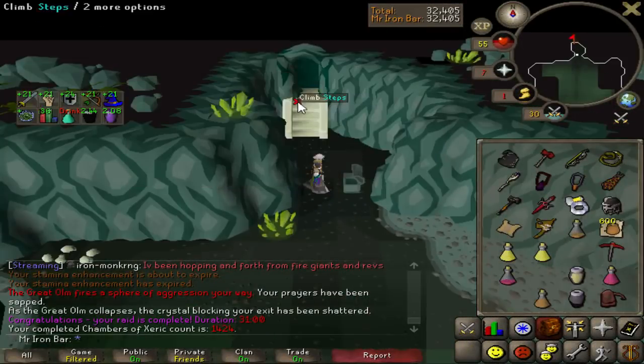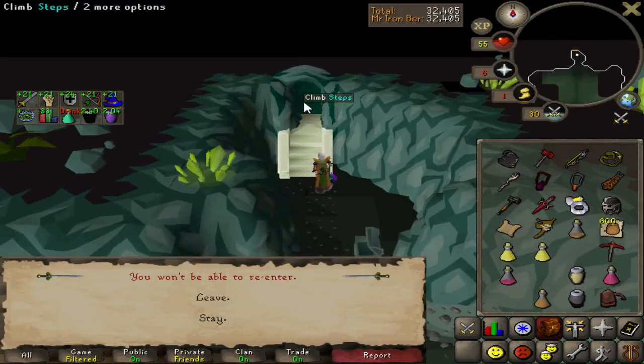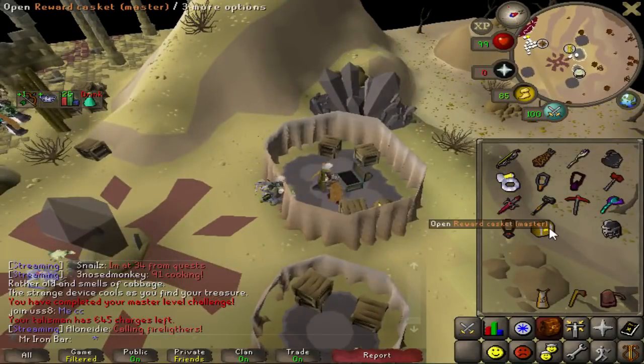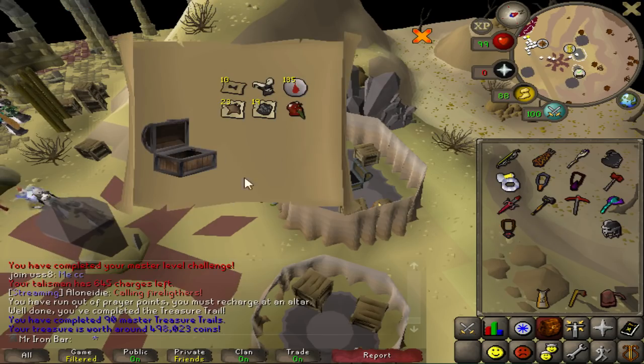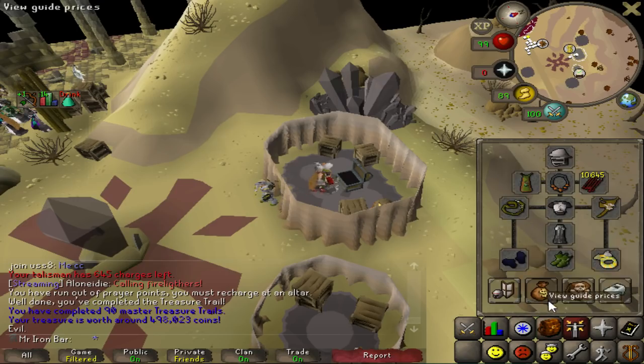Elite clues grow. That means I'm definitely gonna want to do some clues. Here we go, master clue in quite a while. Please, give me something nice. Oh my god, wow. That's two demon masks in one clue.